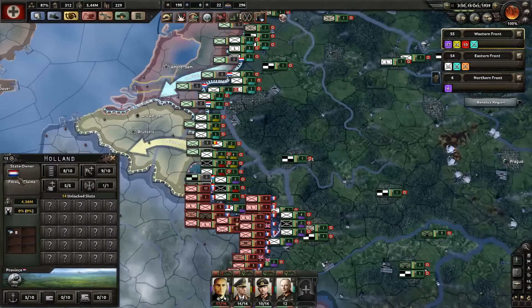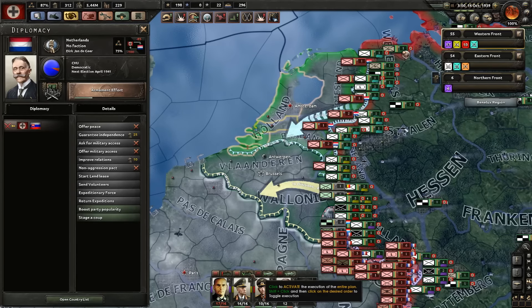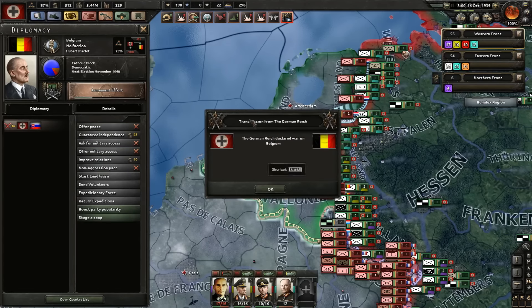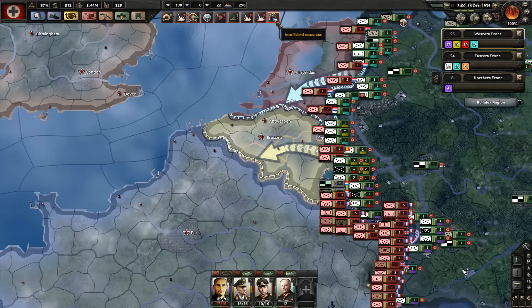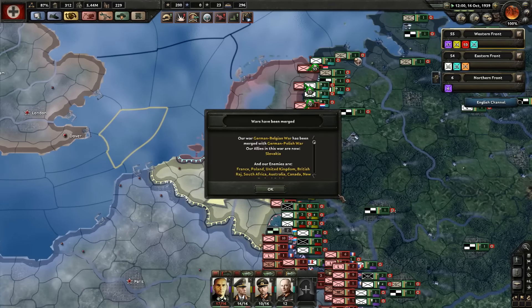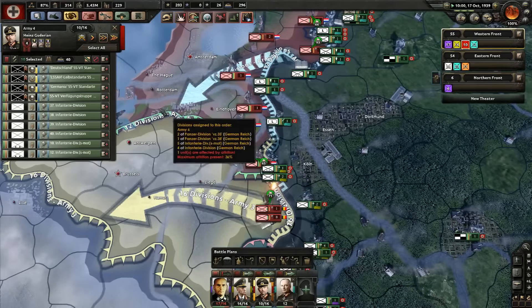So I can declare war on elements now — let's go for that. I want all of you guys going by the way. Belgium — declare war! Who can I call in? Italy — I definitely want Italy. Here we go. It's time for the Schlieffen Plan.